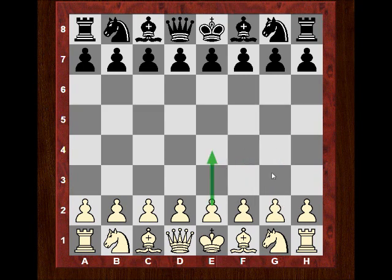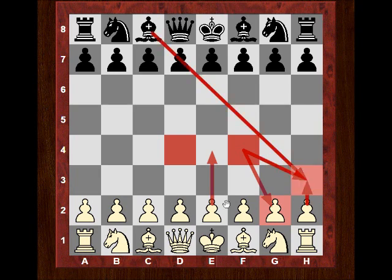Someone said that after e4, White's game is in its last throes — it was Breyer. So is White's game in its last throes? If you get a knight to d4 or f4, maybe it could be a source of disaster. Imagine the knight on f4 eyeing your kingside and h3, and if you played h3 there's always Bxh3. Maybe your game is in the last throes as soon as you play e4.